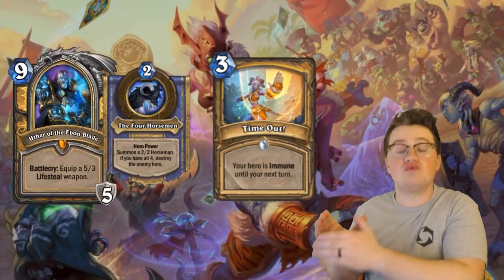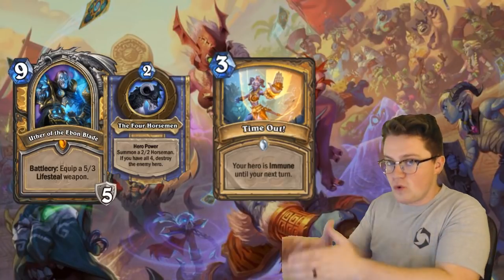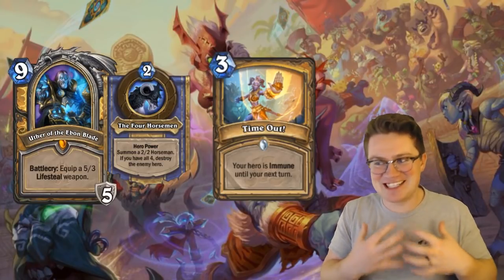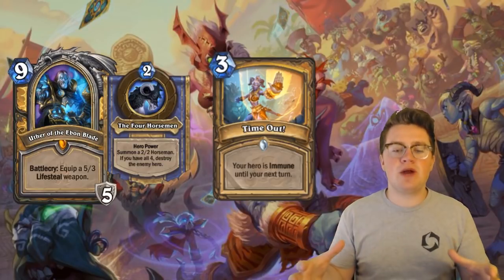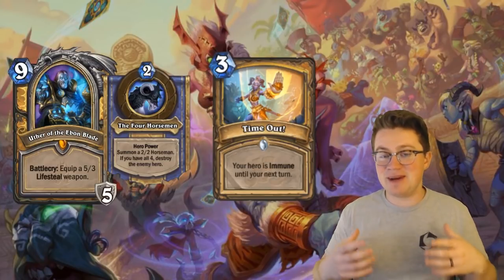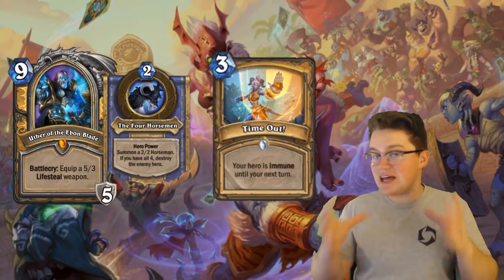The hero power specifically reads 'destroy your opponent,' not 'damage your opponent enough until they die.' Destroy and damage are two completely different things. Now the second part — I'm actually really excited about this one — is where it gets interesting. There are plenty of different ways of obtaining a copy of your opponent's minions or taking your opponent's minions, and one of the questions I've been asked is: if I were to assemble the Four Horsemen, not being Uther the Death Knight, do I win?